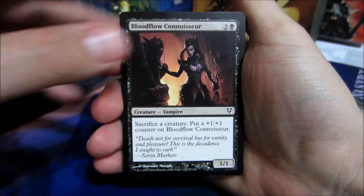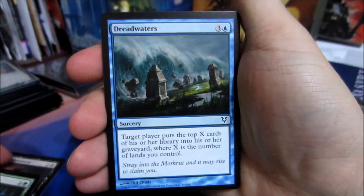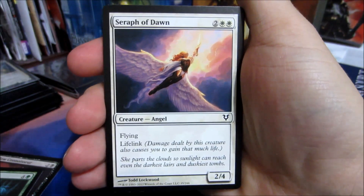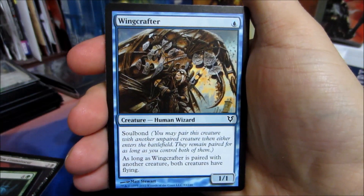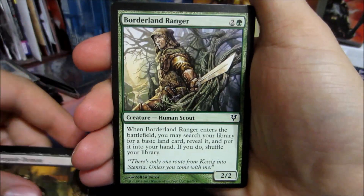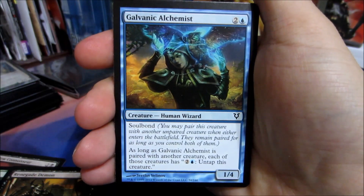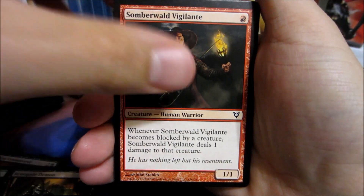Here we go. Blood Flow Connoisseur, Wildwood Geist, Dreadwaters, Seraph of Dawn, Wing Crafter, Renegade Demon, Borderland Ranger, Galvanic Alchemist, Somberwalled Vigilante.